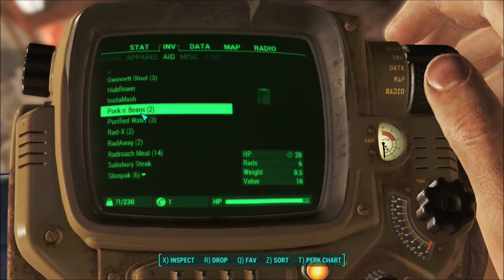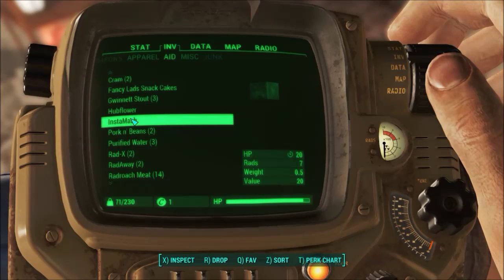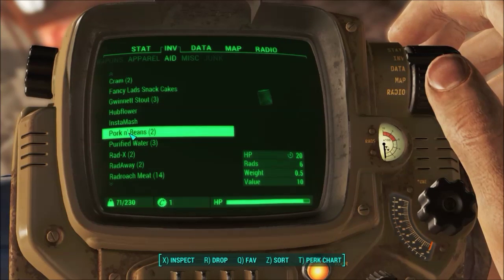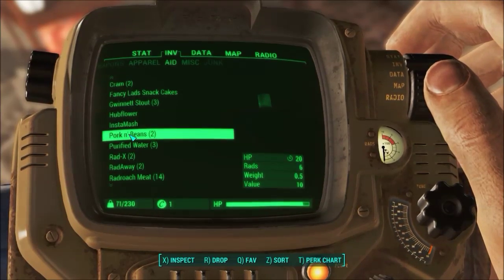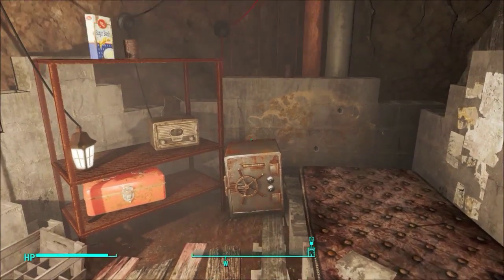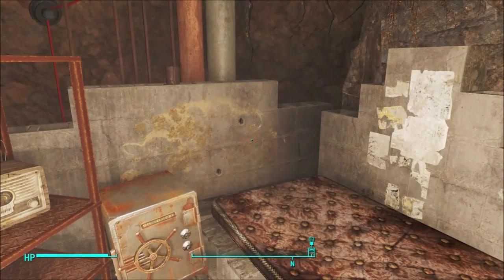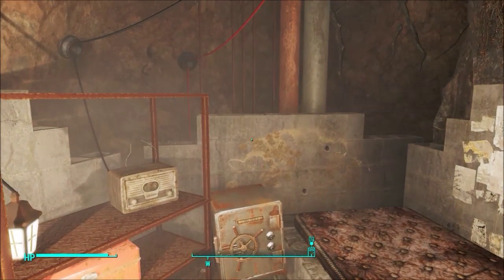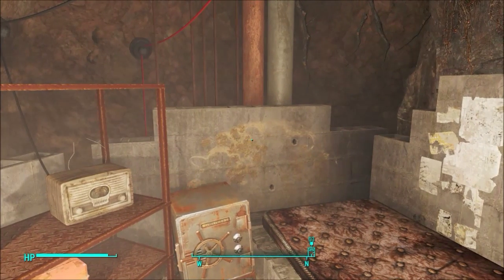Mainly I end up just picking up the pre-cooked stuff, like Instamash, for either crafting in some cases or to sell in other cases, or just to hang on to in case I want to use a perk. I forgot about those — or by adding on to some of the armor, powered armor specifically, that allows you to eat radiated food without actually gaining the radiation. That's not until much later.